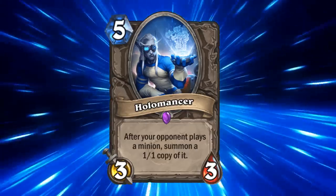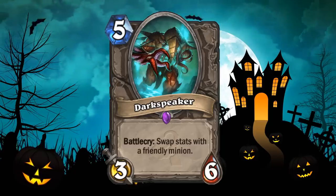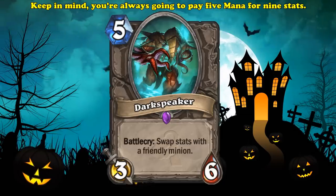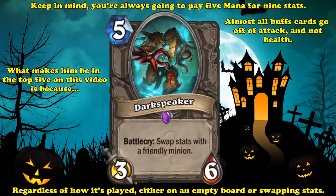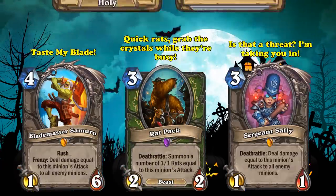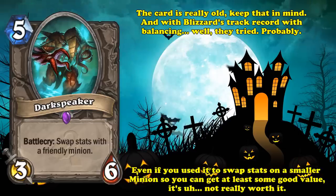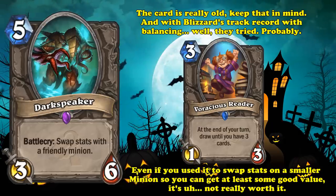And speaking of bad 5 mana epic cards, at number 5, we have Dark Speaker. This 5 mana 3-6 simply swaps its stats with another friendly minion, and is the only minion I'm aware of that does this. To this day, I can't think of a single card that is so desperate for stats that it wants to play 5 mana to become a 3-6. The only thing you have to remember is that you're always playing 5 mana for 9 stats, whether you're playing Dark Speaker on an empty board or swapping stats with a 1-1. What makes Dark Speaker crack the top 5 on this list is the fact that nearly every buff-benefiting card functions off of attack and not health — Lead Master Samuro, Rat Pack, and Sergeant Sally are some examples. And even then, there are some cheaper, faster, and more efficient alternatives if you just want to buff attack. Dark Speaker is a really old card, and I'm sure Blizzard was afraid of it swapping stats with a minion on board and potentially dealing unavoidable damage. Even in the best case of using the stat swap on a small minion to get a good value trade, or to give it more health to live for longer, it's just not worth paying 5 mana for such a minor effect.